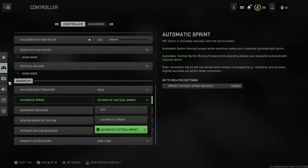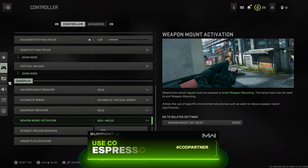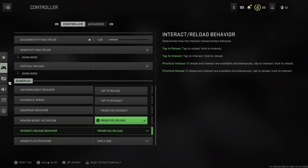For gameplay settings, there are a few things I'd definitely recommend. Automatic sprint: I like to be in the action, so I opt for auto tactical sprint so it's always active and I'm not destroying my thumbsticks trying to double-tap to enable it. Weapon mount activation: for me it's always been ADS plus melee. For interact and reload behavior, I'd recommend either tap to reload or prioritize reload — personally I use prioritize reload. This is recommended for MP; Warzone and DMZ might be a different story.